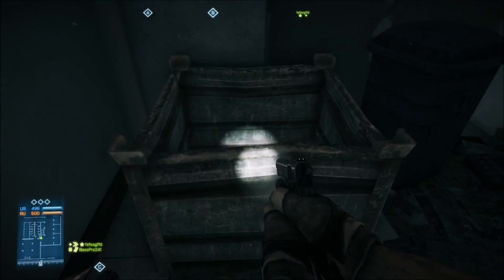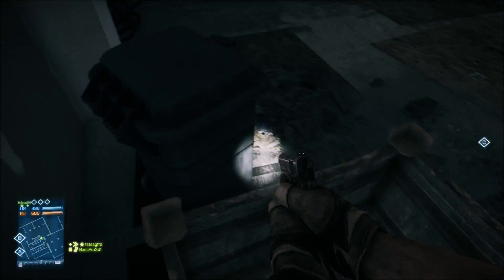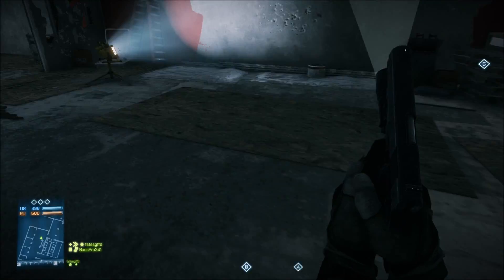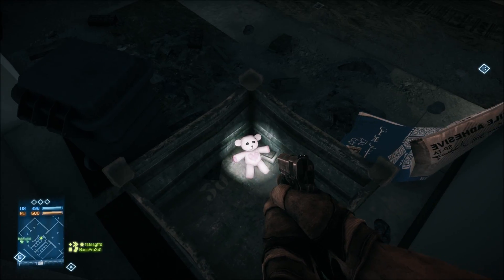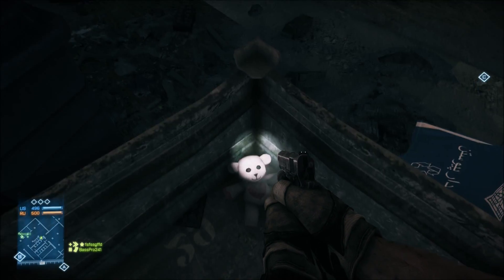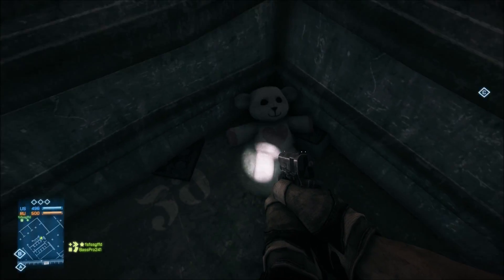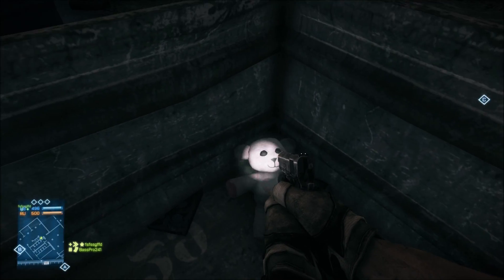There's a little crate over here. So pop on top of it, there's a teddy bear inside. Me and my friend Desphonia over here found this together, so credit to both of us. You wouldn't usually see something like this in Battlefield, so you can tell it's an easter egg. Teddy bear with a pink heart on it.